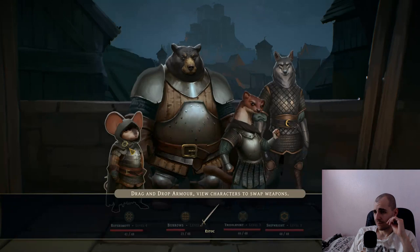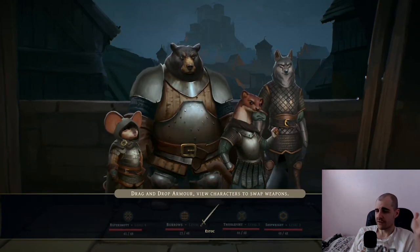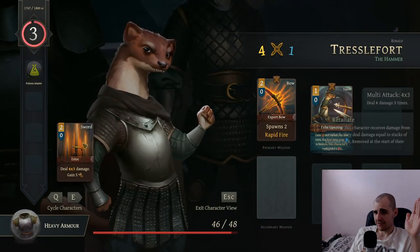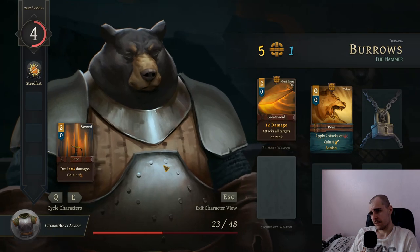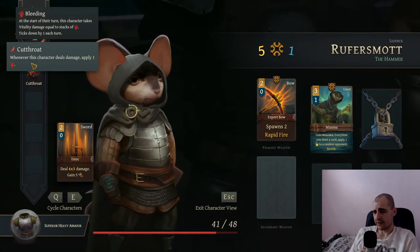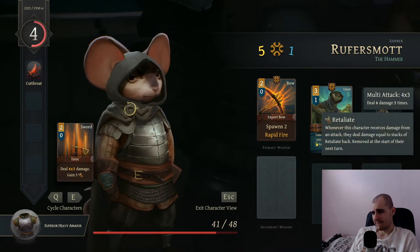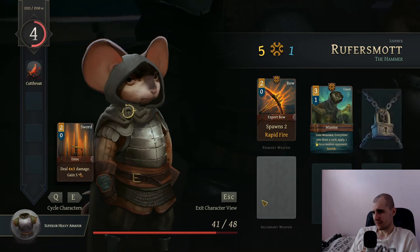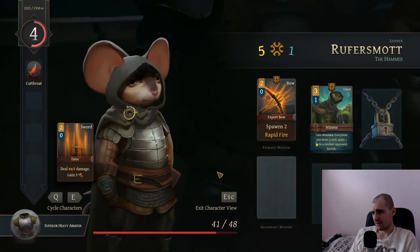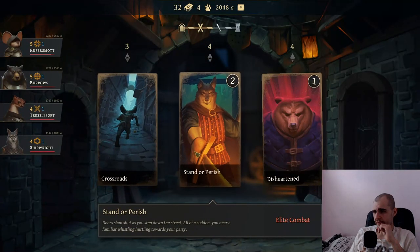I have to actually pay. Let's pay. One S-stock? Are you kidding me? This is always garbage - S-stock sucks. Actually it could be okay with him who is a cutthroat. The S-stock would be like 12 damage. No, it still sucks - it's a sword. I don't get it. We will stop going for weapons. Elite combat? I don't think so. Let's just go to the crossroads.